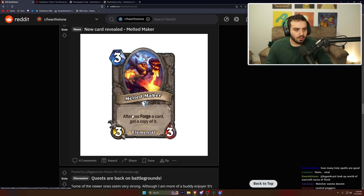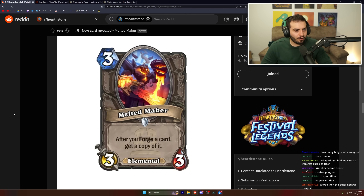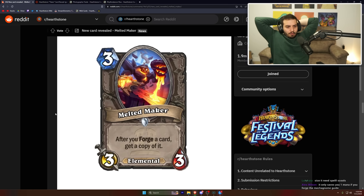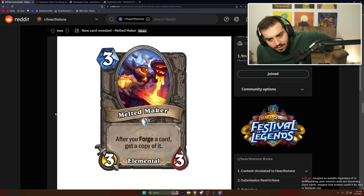Melted Maker: three mana, three-three elemental — after you forge a card, get a copy of it. That's actually pretty spicy. Could be good, but it's tough because we don't know how good forge will really be. You could engineer a really sick value turn with this. I'm hoping there's a card that lets you endlessly forge — that would pair insanely with this.